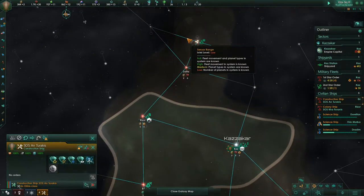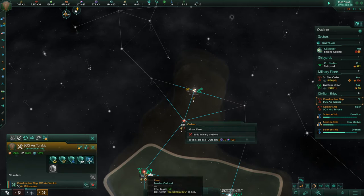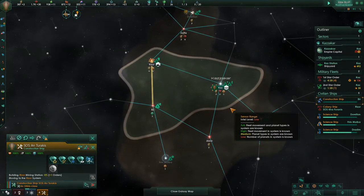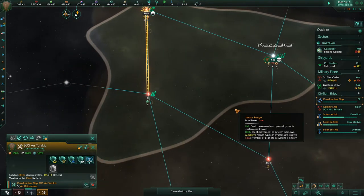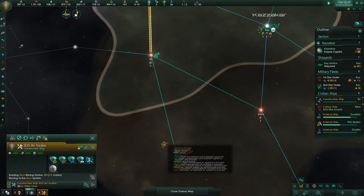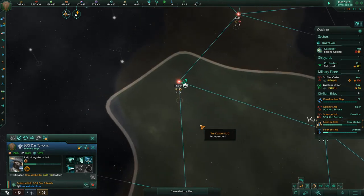No orders for that construction ship — well, you've got orders now. We can't build a star... we have to start moving over there. Actually, build the mining stations over here. System survey complete — now this one is surveyed. Construction ship, just go straight here.